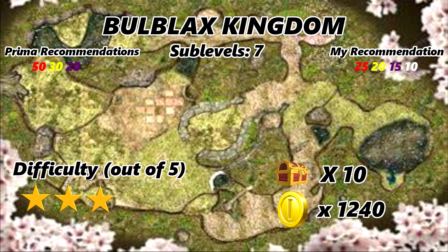Contrary to what Prima Guides recommends, you will need some white Pikmin to unearth a treasure. One final note: Bulblax's Kingdom is one of the best caves to produce purple Pikmin. With 3 violet candypop buds, you can produce 15 purple Pikmin every time you enter the cave.